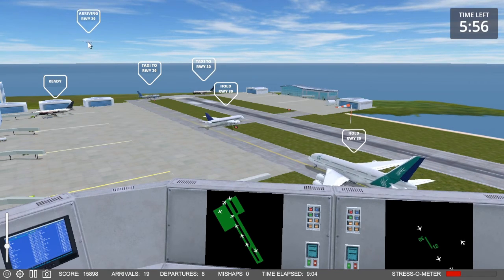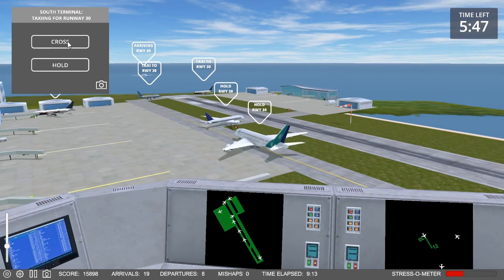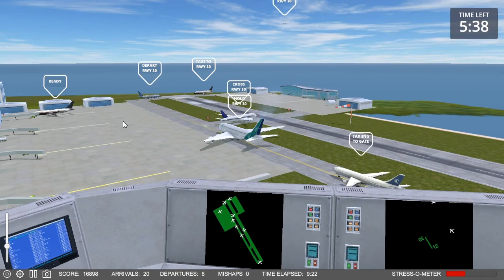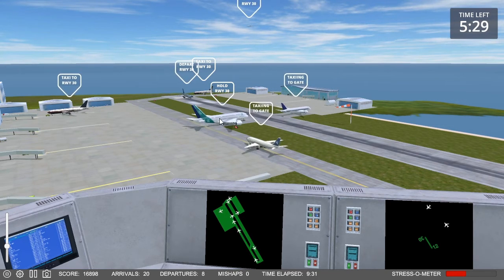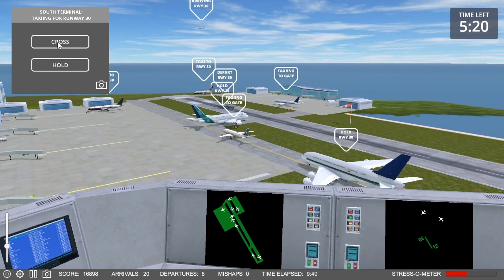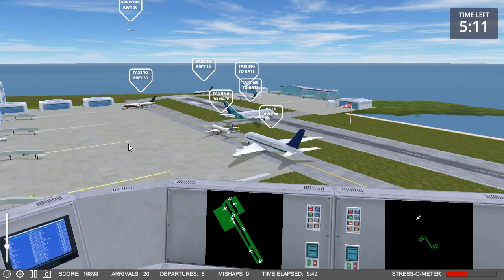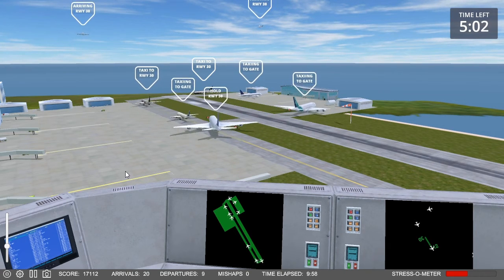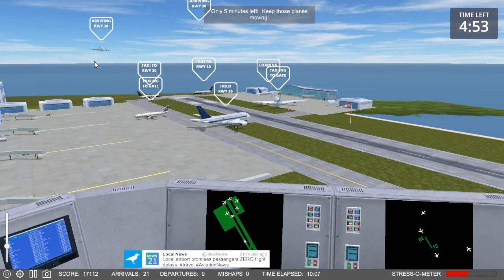Starburst 922, request taxi. Steel Flight 942, speed up. Nightmare 243, cross runway 30. Blue Star 838, cleared for takeoff, runway 30. Starburst 922, on the pushback. Steel Flight 239, cross runway 30. Oh, two big planes crossing — oh my gosh. I have to do the departure from over here next. Make some room. Steel Flight 545, speed up.